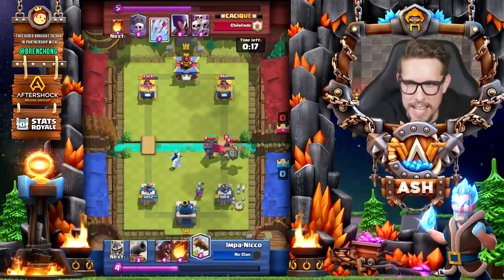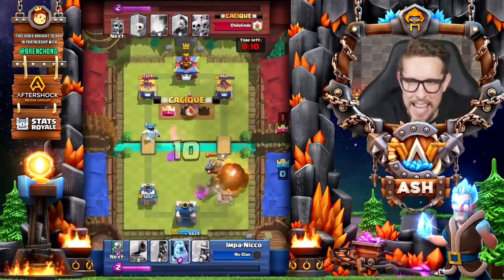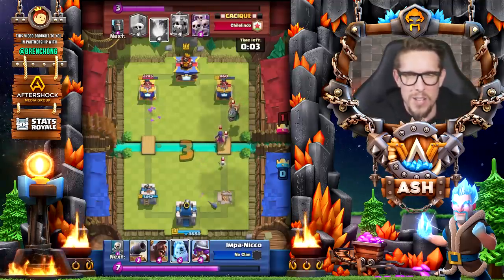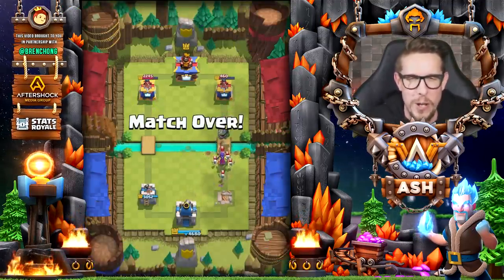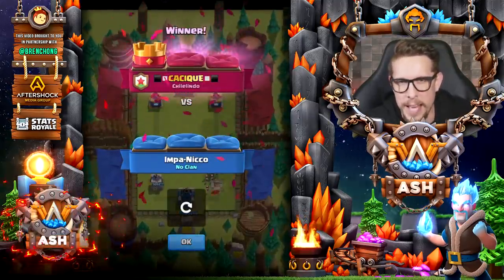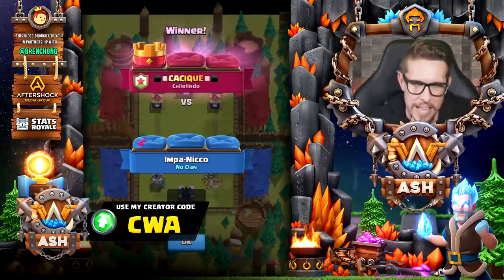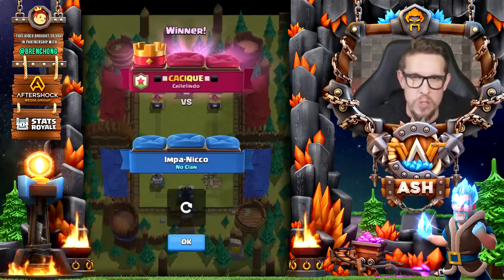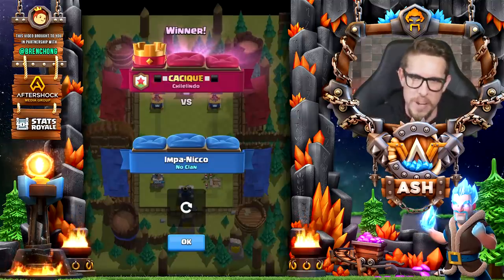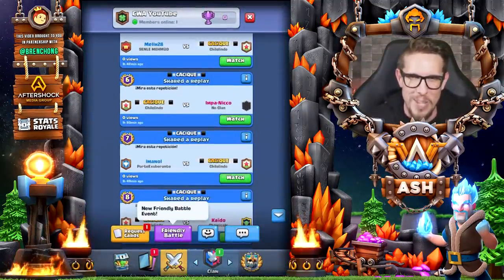We're going to kite the Skeleton King, but we lock on with the Inferno Dragon — man, this deck is deadly! Hopefully similar to me, you're now a believer in the Skeleton King. Give this deck a try — super fun to play. Thank you so much for watching. Check out Samuel's player stats and profile thanks to Staturel.com, and his Twitter info will be linked in the show notes below. Big shout out to GFuel — 30% off your entire order when you use code ASH. Thanks to GFuel and Bren Chong. Take care, guys!